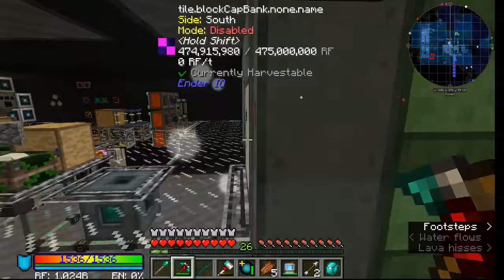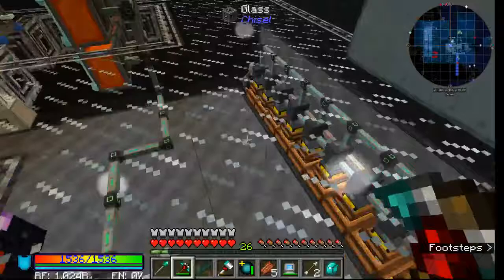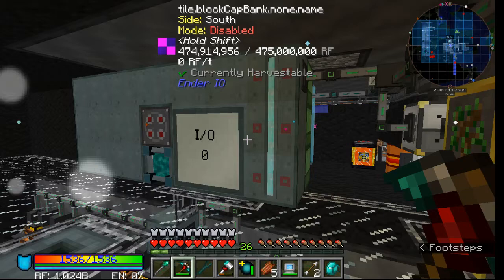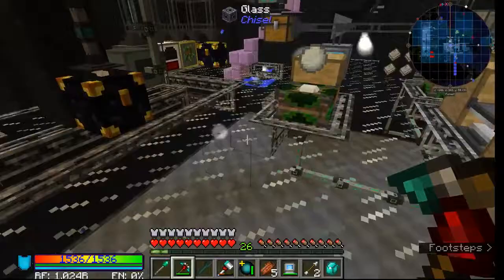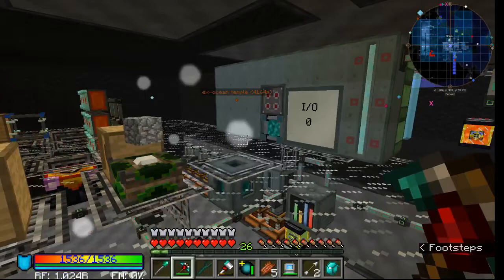The capacitor doesn't control the generators at all — they just don't have anywhere to put the RF so they stop running. I stay right around 475–500 RF from whatever small machines are taking 10 or 100 RF per tick here and there.